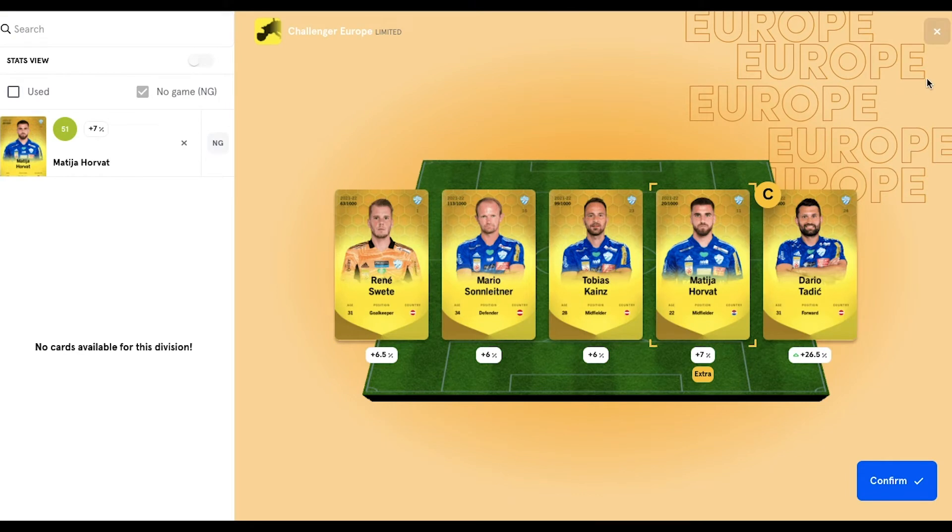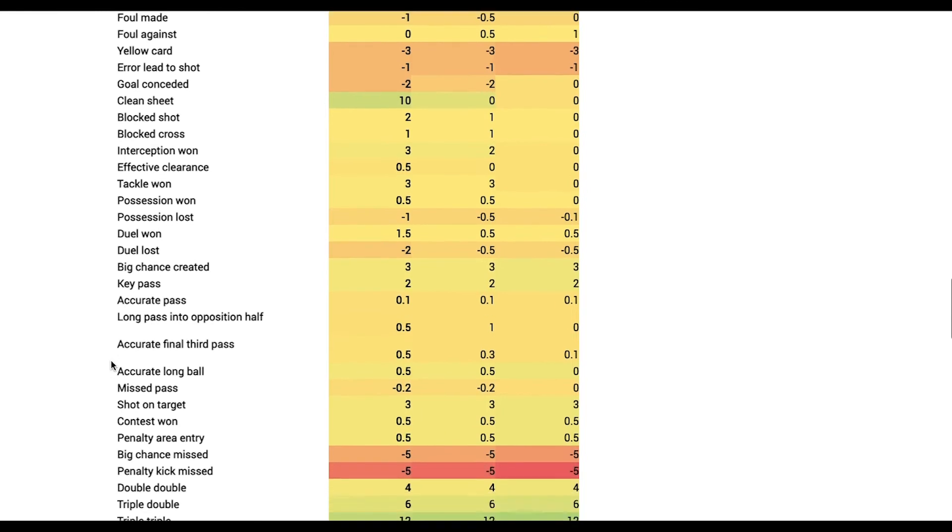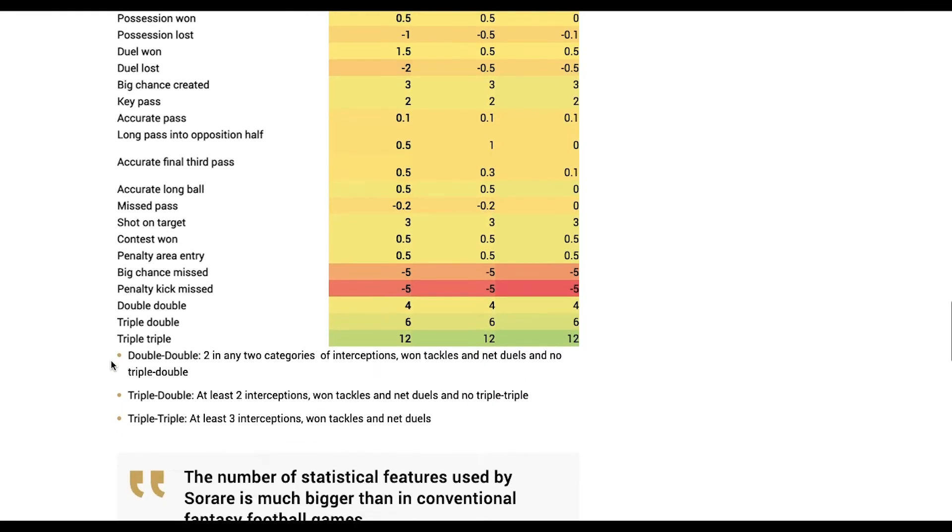Another issue that could be addressed is players not getting any penalty won points if the penalty taker then misses. For example, my Tobias Keynes could win a penalty and then Dario Tadic could miss it, and this would cost Keynes the additional points for winning the penalty — despite him not being at fault for the miss. He's done all he can, and yet he doesn't get the points. I think a few simple adjustments here and there could correct a lot of these issues and really improve the matrix as a solid scoring system going forward.